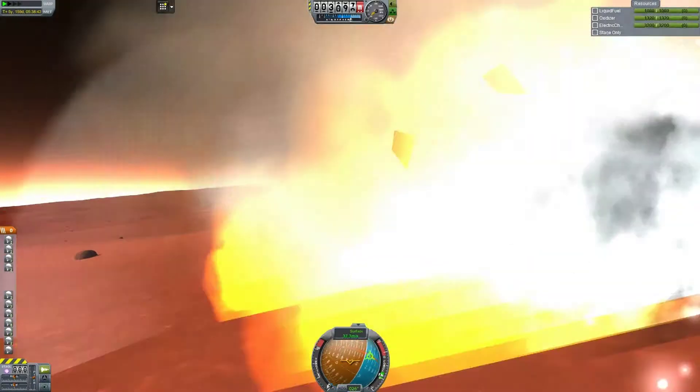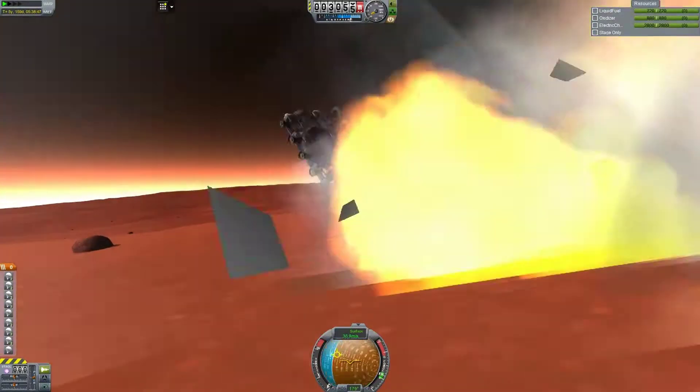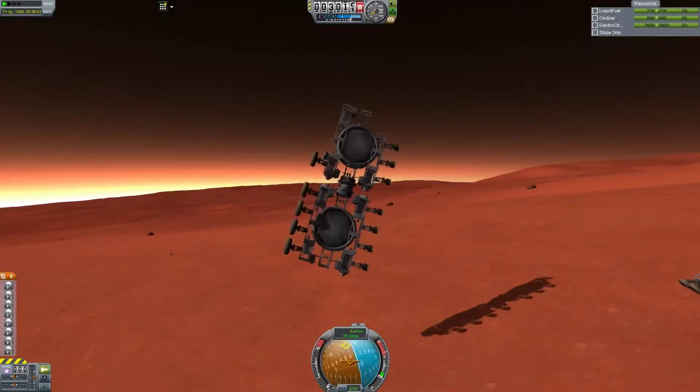And those docking ports are really strong. Those two rovers stay docked even though it's hitting the ground at 40 meters per second in all directions with explosions all around it. As long as they don't really hit the ground, they won't explode. That's really tough.